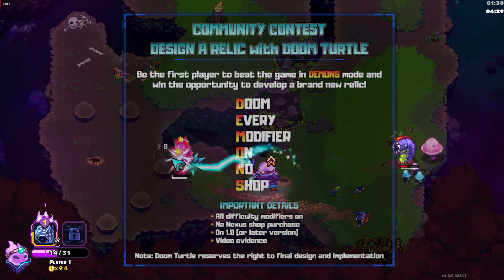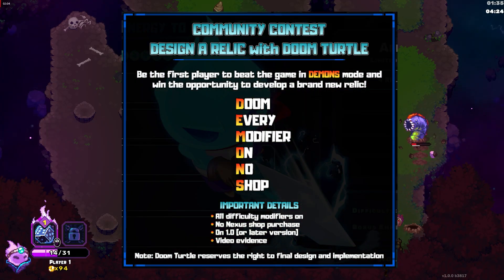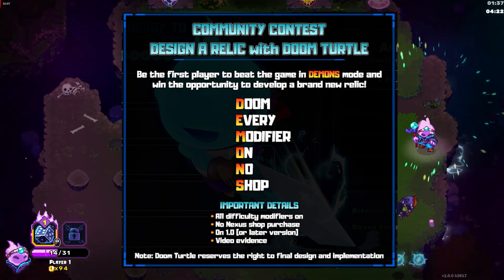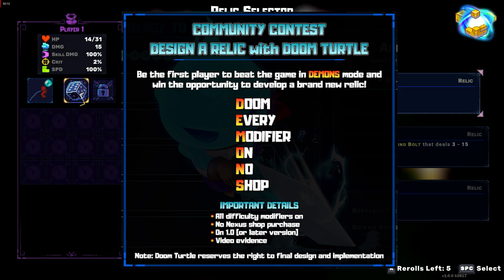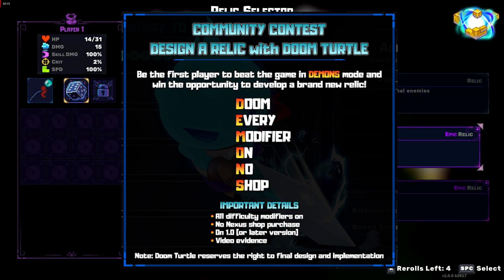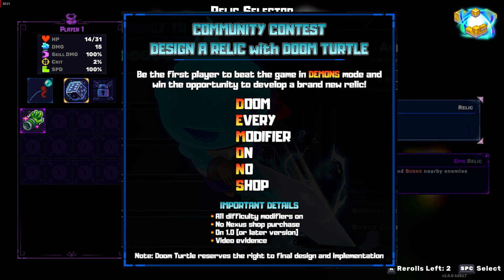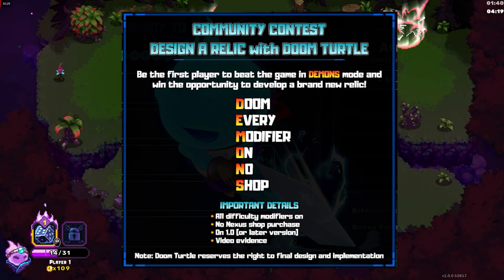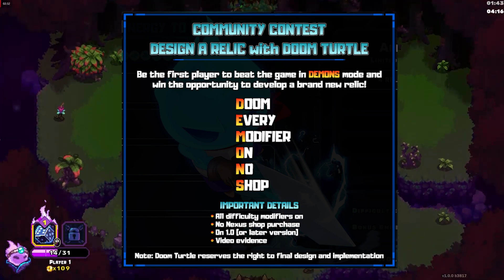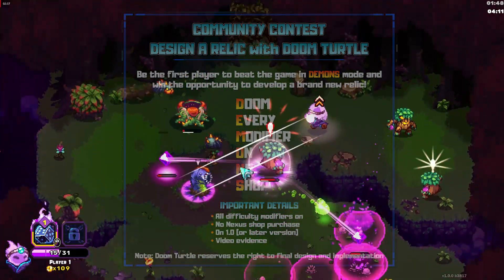I want to talk about the demon challenge that the developers have set up. The prize is you get to create a relic, however the developers obviously have the final say on it. The challenge is: you have to beat the max difficulty, and you cannot buy relics at the start of a run — however, throughout the run, if you come across a shop, then you can buy relics there. This challenge is incredibly difficult. I've only beaten the first mini-boss, some people have gotten to the end of Area 2. I don't see this being completed anytime soon, but I'm going to keep trying, and I hope you guys attempt it at least once just for fun.